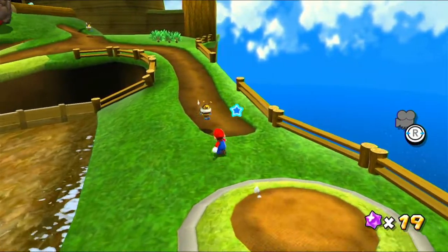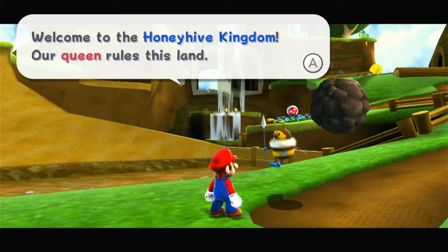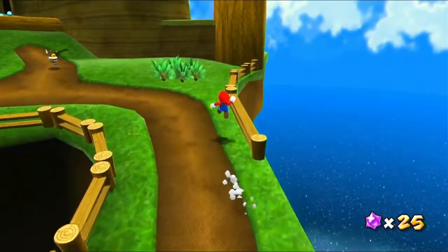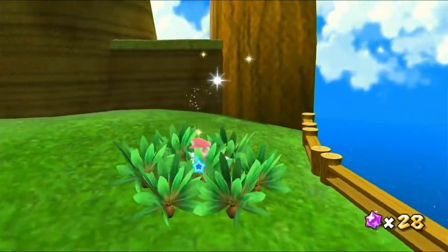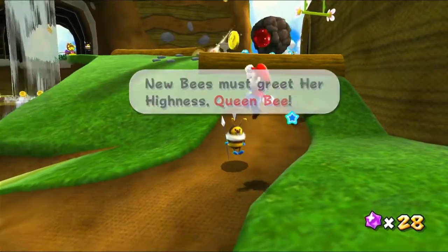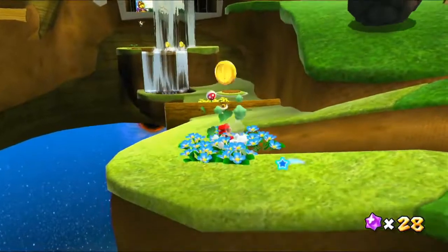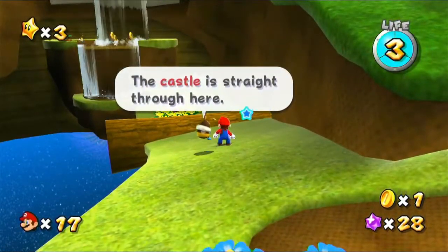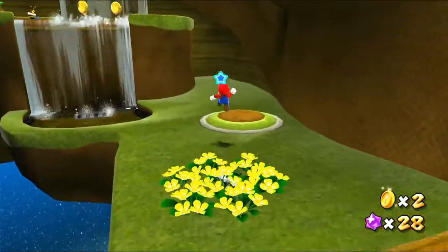There are also some bees we can talk to. Welcome to the Honey Hive Kingdom — our queen rules this land. New bees must reach her highness, Queen Bee. Let's take out this piranha plant. The castle is straight through here. We can also spin these piranha plants if we want to.